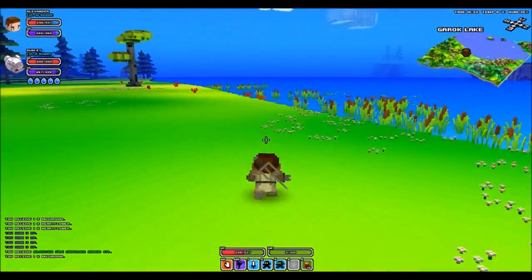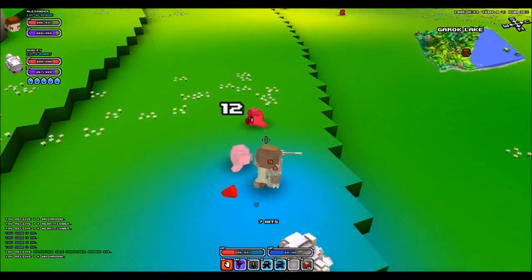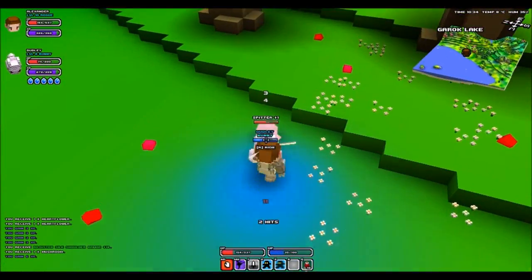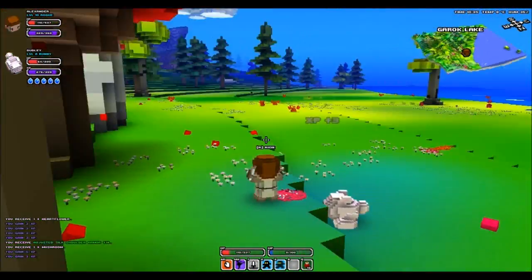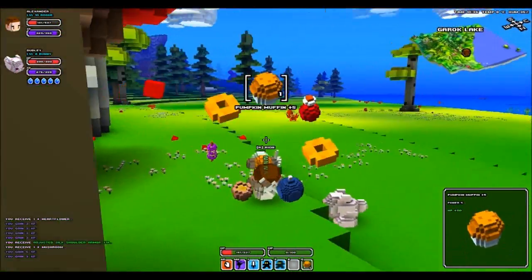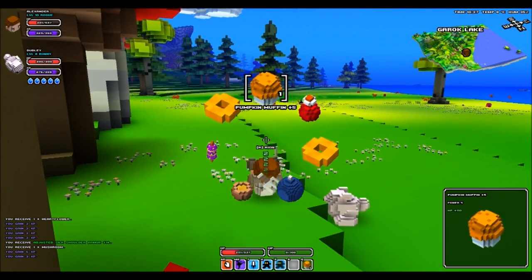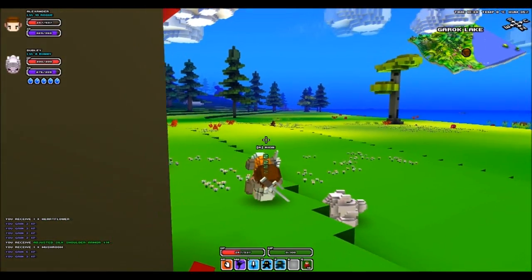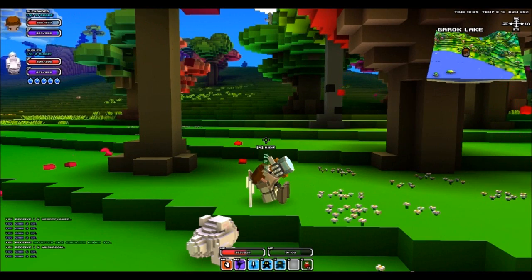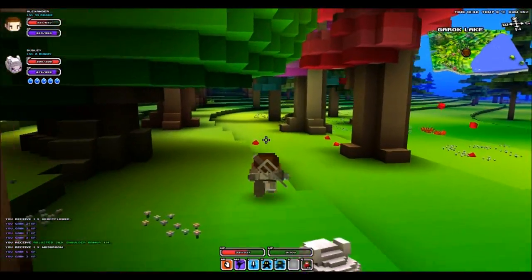It feels like we're not as powerful as we once were, and there's a lot of crabs. This is a dangerous place to be. I'm gonna stay off the beach — it'd be a good place to farm XP but that's not really what I'm here for. We are getting close to our next level, really close — 30 XP away. That's nothing at the rate we're going, so we're gonna be level 11 soon.